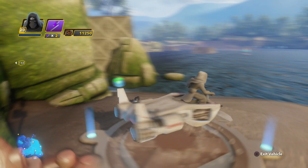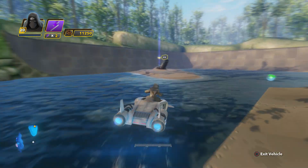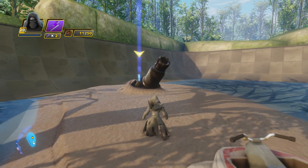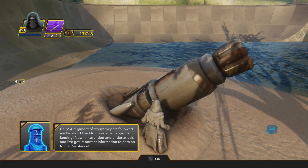It's not the easiest of missions, but it's located on the planet of Takodana. You need to grab yourself a water vehicle and skidaddle around the corner from the castle to where you'll find this cannon.